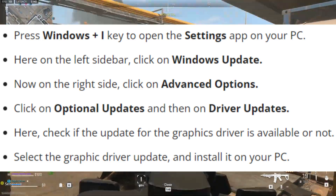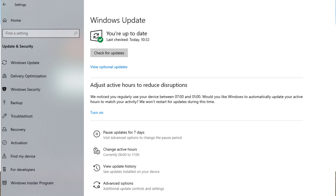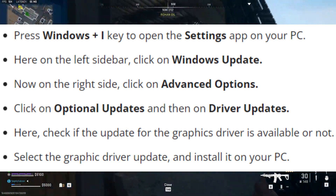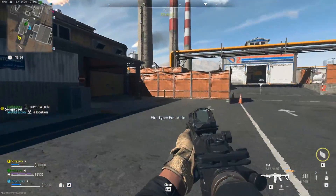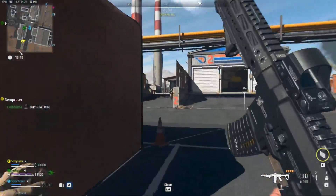Press Windows + I to open the Settings app on your PC. On the left sidebar, click on Windows Update. On the right side, click on Advanced Options. Click on Optional Updates and then on Driver Updates. Check if the update for the graphics driver is available. Select the graphics driver update and install it on your PC. Once done, restart your PC and run the game again. This will most probably fix the issue.